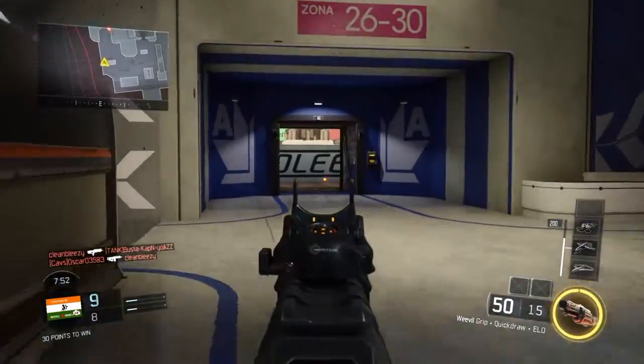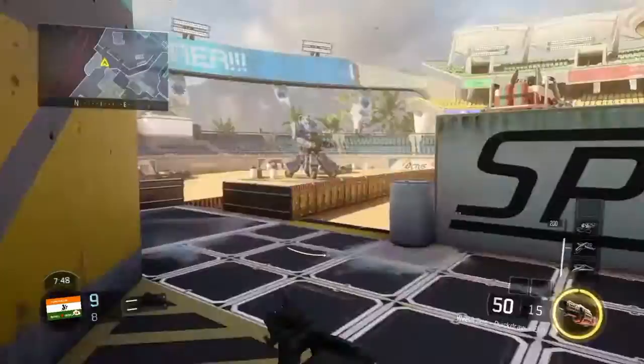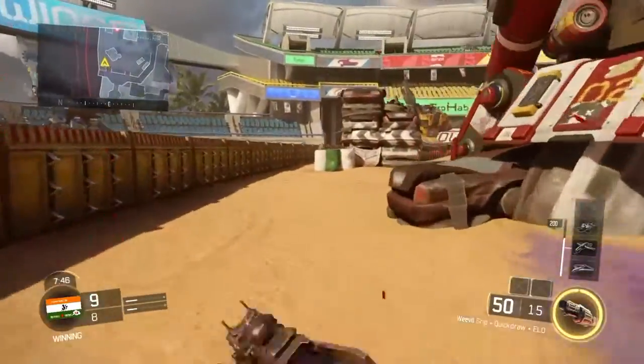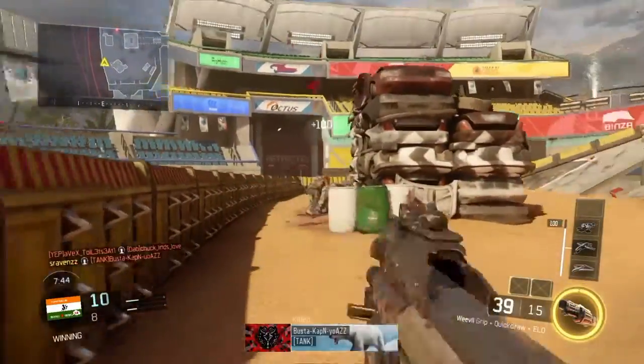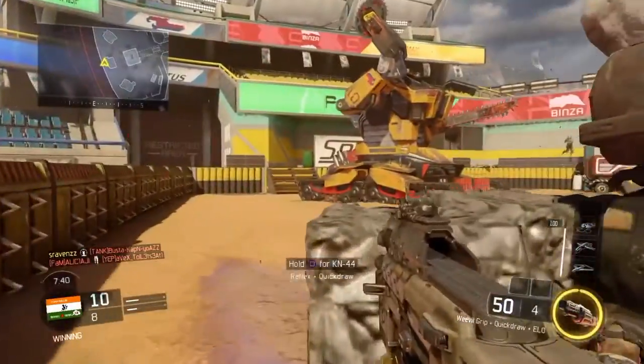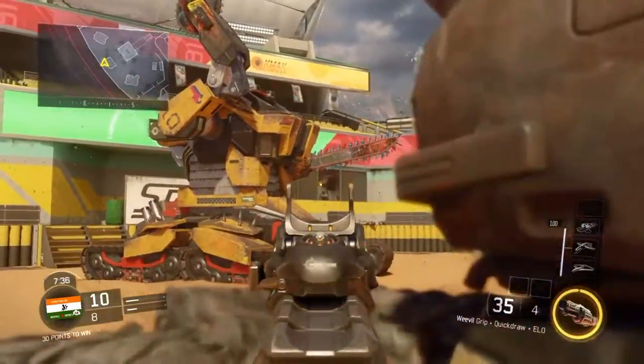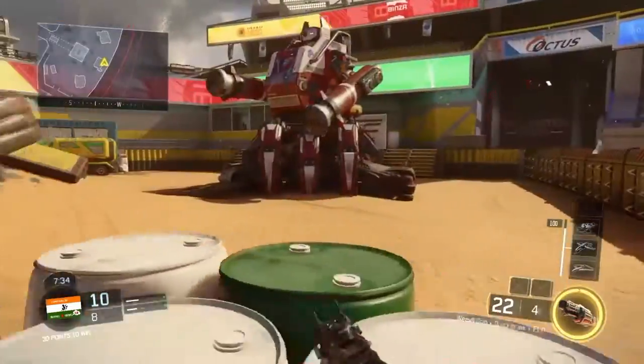Right from the specialists to the SMGs and the assault rifles. If you look at the specialists, there's a couple of changes — one to the Outrider for the Sparrow, where there seems to be an increased speed to the maximum arrow charge, which simply means you can charge your arrow faster. And there's an actual rapid fire rate to it.